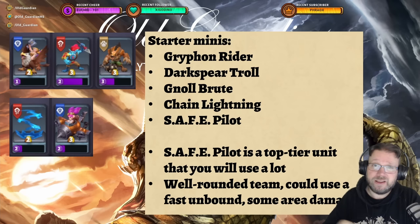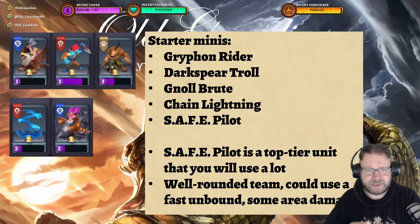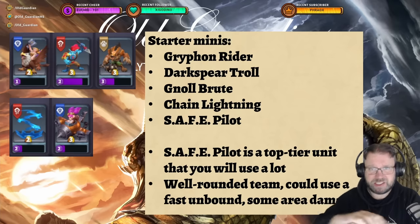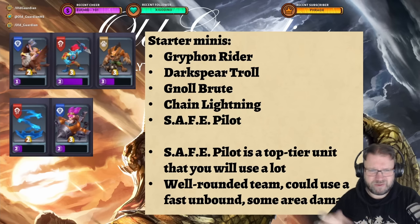Safe Pilot is an unbound mini — a mini that you can place anywhere on the map — and those are really important. Typically you don't want your entire team to consist of unbound minis, but you will need some to make good progress. You can just drop Safe Pilot somewhere, it crashes, deals damage, and then starts going from there. Safe Pilot is a top-tier unit overall and you already get it for free at the start. Overall, this team is quite well-rounded. It could use another fast unbound mini and maybe a little more area damage, but this is not a bad team to start with at all.